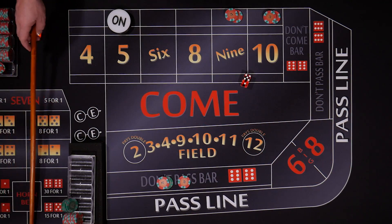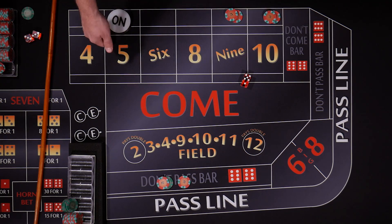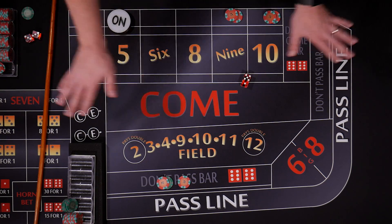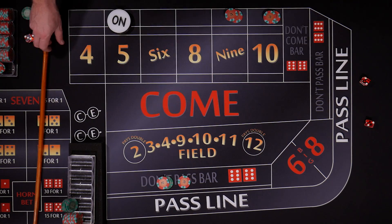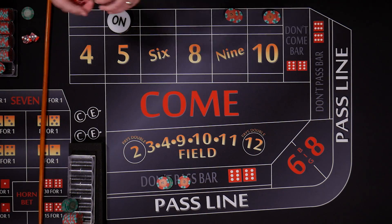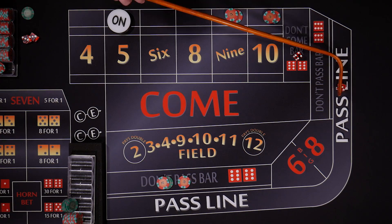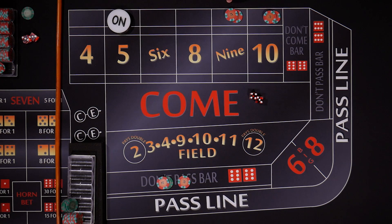The nice thing about this don't strategy is a seven's going to win all of our bets, but if we hit a nine or a ten or a five, we'll only lose one of these at a time. Or if you're playing the do's, a seven's going to wipe out all of our bets — so it's kind of nice in that aspect. Four. Seven — that's a great roll for us, that's going to win everything.